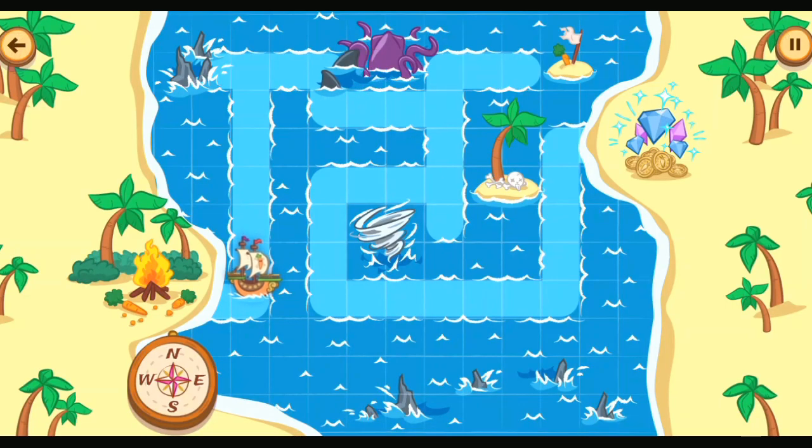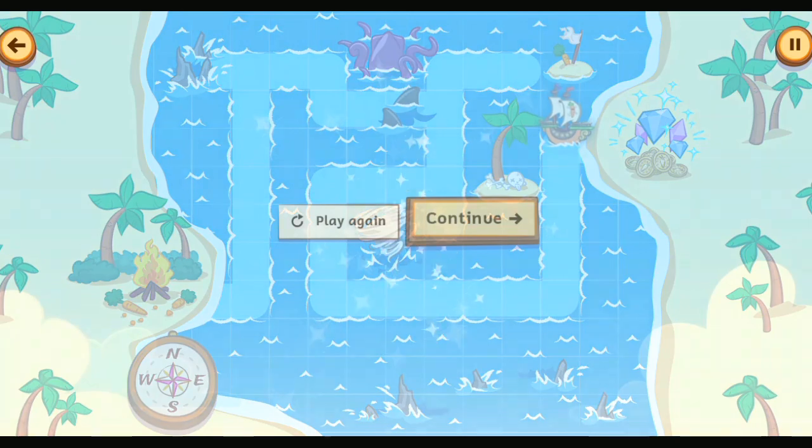Guide the ship over to the treasure. Tap on a space to move your ship there. North. East. South. East. South. South. South. West. South. East. North. Yarrr! You've collected another pirate coin for the booty!